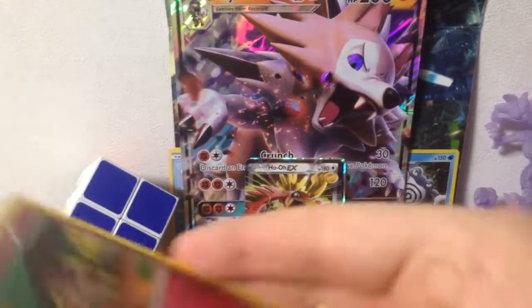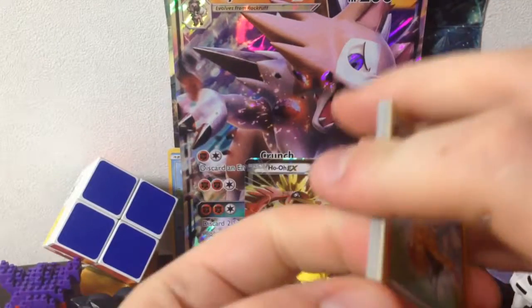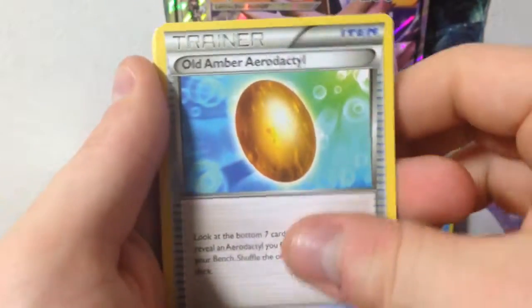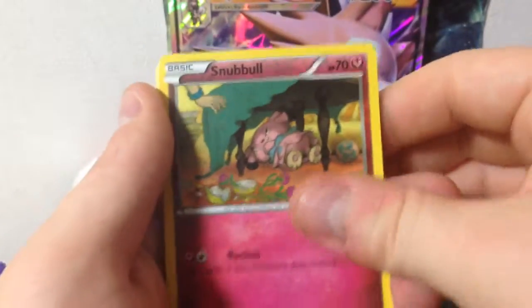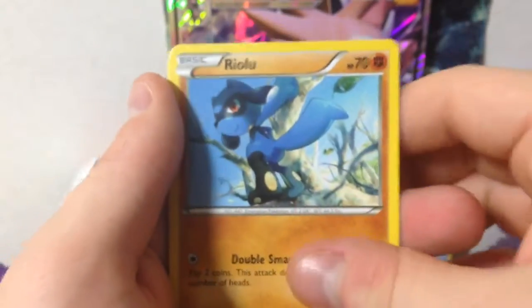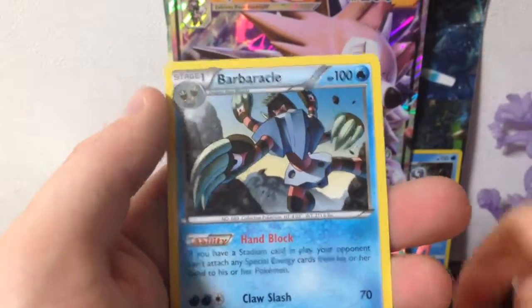Okay, Fates Collide — three to the front. Okay: Braixen, Scorched Earth, Old Amber, Snubbull, Burmy, Cottonee, Riolu, Gothita, reverse holo, Bronzor, and a Barbaracle.